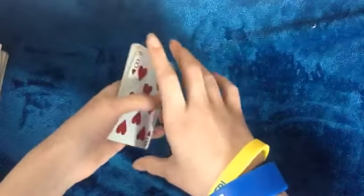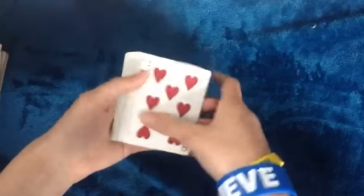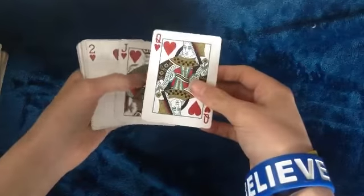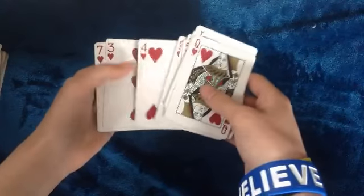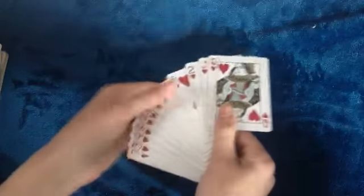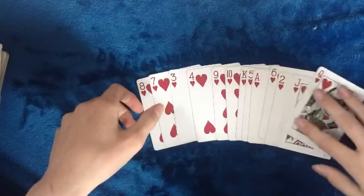Hey guys, hope you like the trick. Now I'm going to show you the tutorial. In order to do this trick you need to have the cards in a certain order. You want to have it like this: the queen, the jack, the two, the six, the ace, the five, the king, the ten, the nine, the four, the three, the seven, and the eight. That's the order you want.